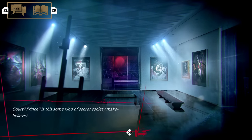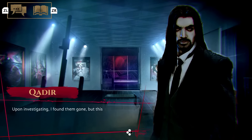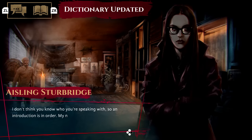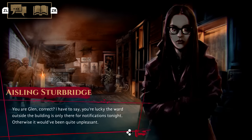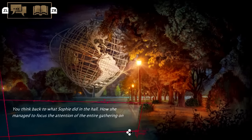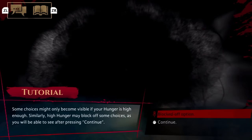Looking at the three different clans: the Brujah are classed as the rebels, the Toreador are the artists, and the Ventrue are the aristocrats. They all have particular powers that come into play as you converse. The Toreador's power is that they can will people to do their bidding by being quite charming, whereas the Brujah has celerity — super strength and high speed. At certain points in the narrative you can make a decision, ask a question, or try to use that power. You'll start to find that these powers help you in times of need, but some conversational options are locked because you don't have the power needed to unlock them. A second playthrough with one of the other characters will allow you to see things you couldn't see the first time.